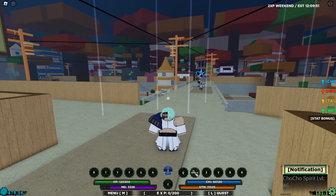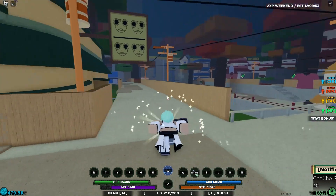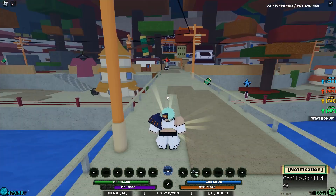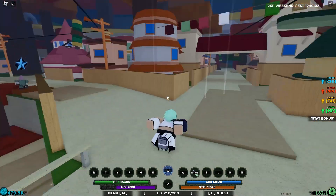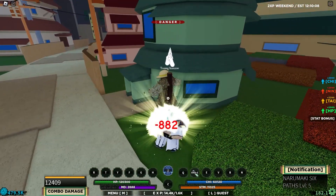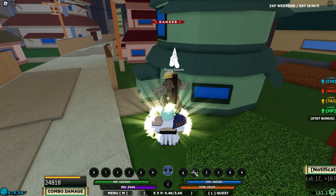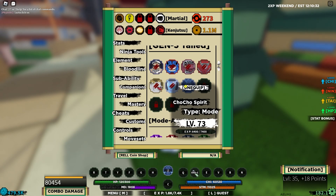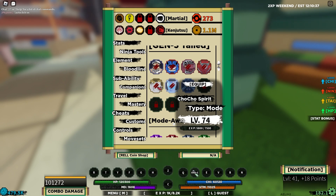Alright, our main goal is basically at the end of the video to fight the boss and unlock the mode, which is going to be absolutely amazing. First things first, unlock our second mode. We need to get to level 200 with our Chocho Spirit. I think the best way to unlock the Chocho Spirit - does training these logs even get it that high up? I think it should get it a bit up. It just keeps on leveling up for some weird reason. Level 74 already. I think that does level up, and also we need to level up ourselves anyway.